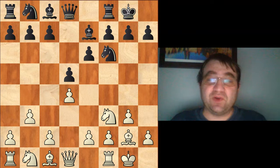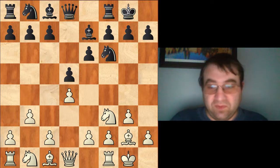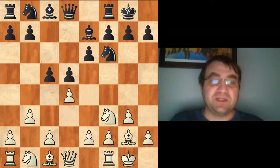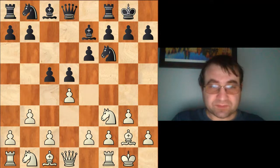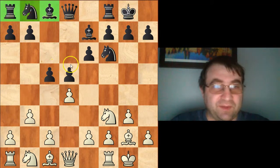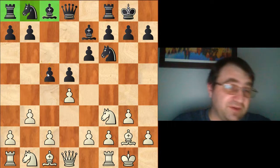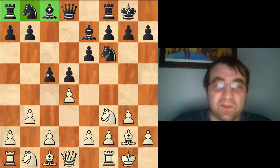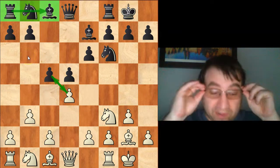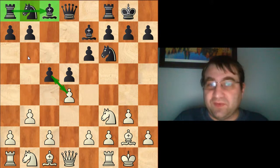So Magnus goes for an even quieter line — he plays b3, not breaking in the center at all. Nepomniachtchi responds really well: if white's not going to challenge the center, we go ahead and challenge the center. That's just the way we should be replying. Black's big challenge in the Catalan is usually finishing the development of his queenside pieces, and to facilitate that he needs to eventually create tension in the middle and open up a rook file.